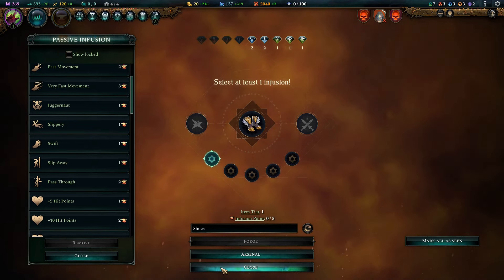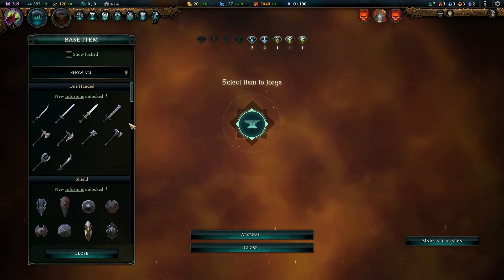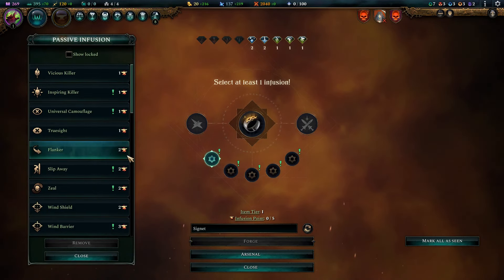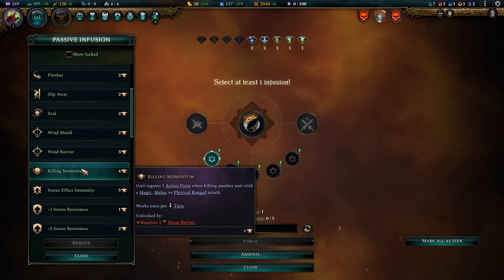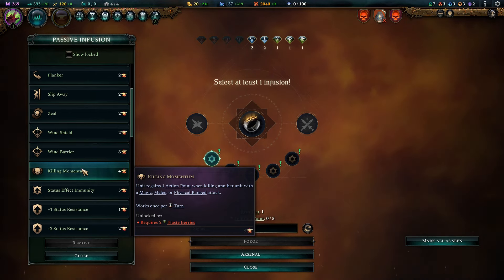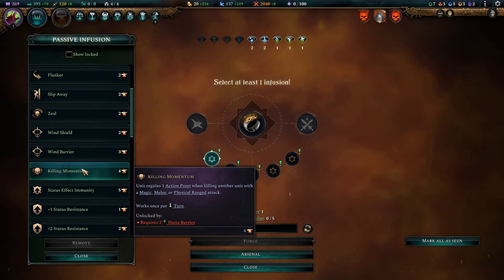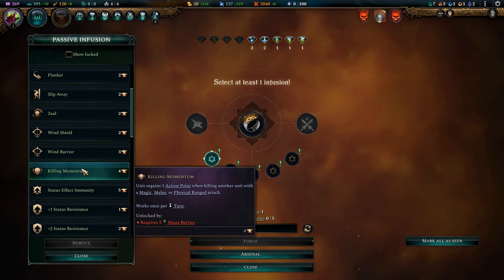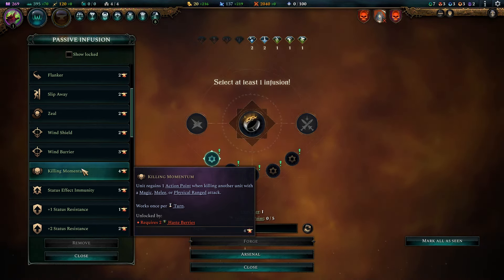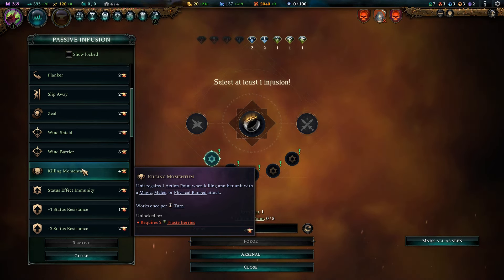Another one that's quite nice is the killing momentum ring. Let's go ahead and look at the rings — rings are near the bottom. Right here it says it requires two haste berries, which are pretty valuable. In a team game it could be worth giving one player two haste berries so they can build killing momentum items for both players. This means you'll get an action point when killing another unit with melee, magic, or ranged attacks — and there may be other types of attacks that don't quite fit into that criteria.